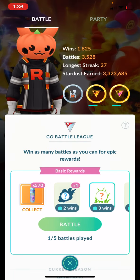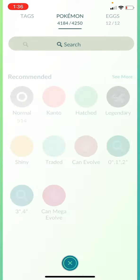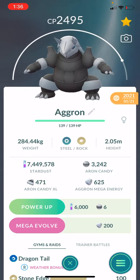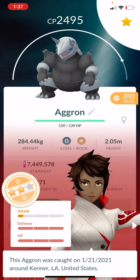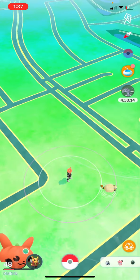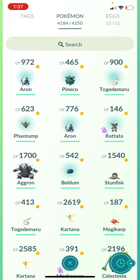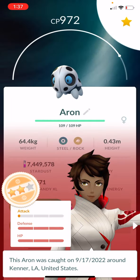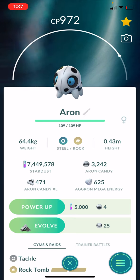Let's check my stats on that. So Aggron — this is the 24.95 CP, this is what I was running: dragon tail and stone edge. That is a 2/15/15 — so that's gonna be the best stats you're gonna want for ultra league or even great league. In fact I was just catching and I think I may have come up with one even better than that — a 1/15/15. So that's what you're looking for for ultra league, go look for these Pokémon.